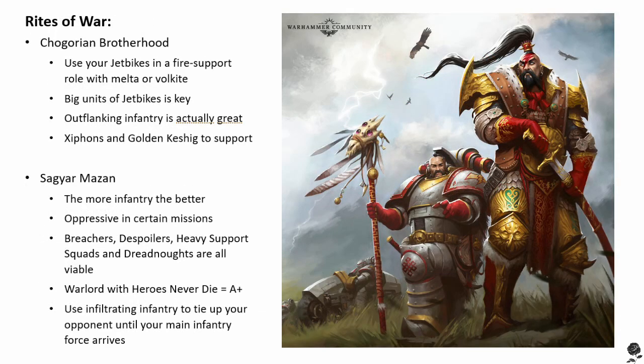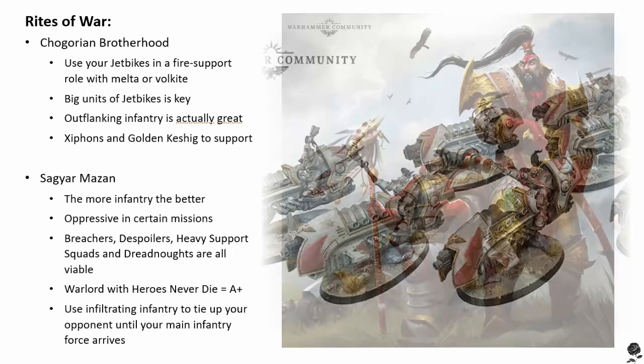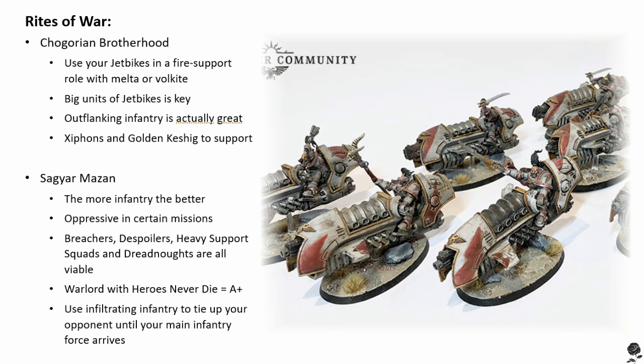Now let's talk about their rites of war — one is a whole bunch of fun, and one is potentially completely broken with the current missions. Let's start with the fun one: the Chagorian Brotherhood. Skyhunter squadrons and Legion outriders can be taken as troops and gain the line unit subtype — fast moving units with line is great. You can also take them as elite choices. All models with the infantry unit type in a detachment using this rite of war gain the outflank special rule. The limitations are pretty intense: infantry that doesn't begin embarked on a transport, or any vehicle that isn't a transport or fast, must begin play in reserves. Additionally, a detachment may not include any heavy support or fortification choice unless those choices are entirely composed of models with the flyer subtype.